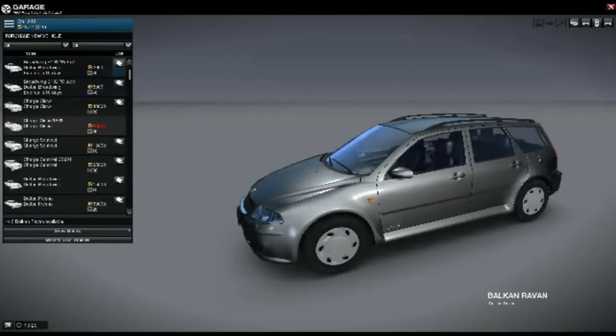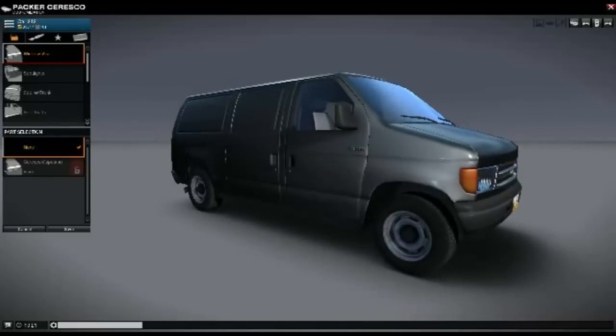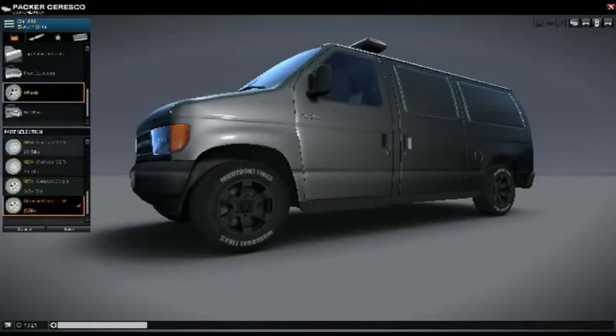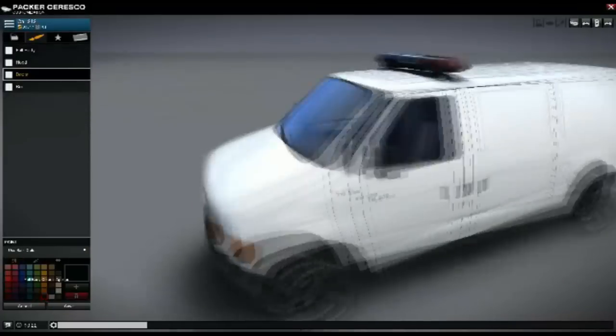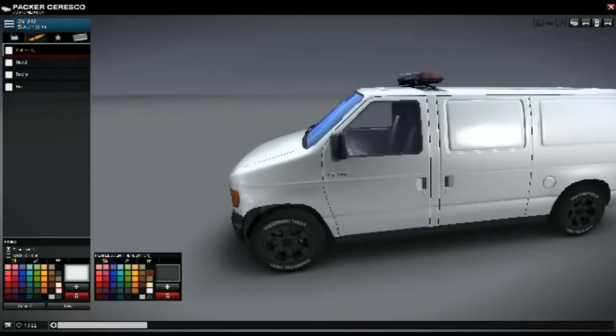Just to show you how the customization works, I'll go ahead and buy a van. I'll speed this bit up to four times just to save some time, but you'll see you can change body parts, add bits, change your wheels. You unlock more body parts as you progress in the game. You can also change colors of various parts of the car and add metallic or pearlescent paint, which is pretty cool.